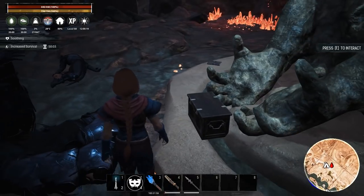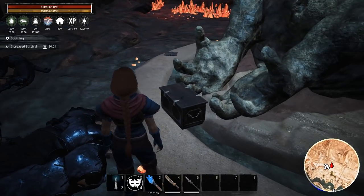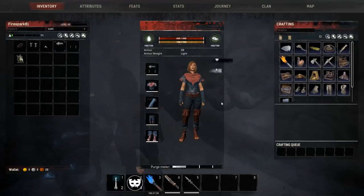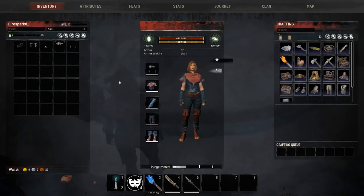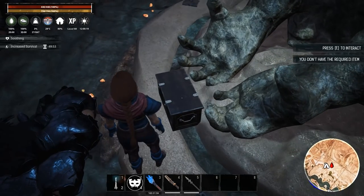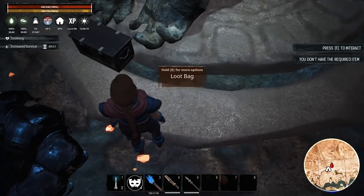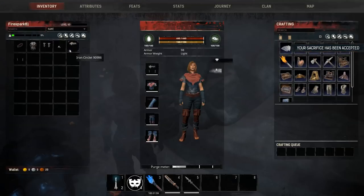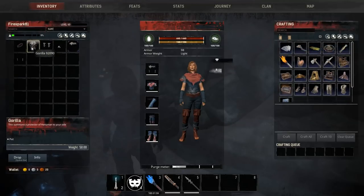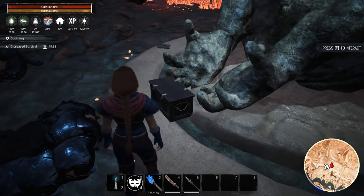What we're really after is this box right here. This box is fantastic because it gets you some new pet action. If you have the withered heart and interact with it, you'll get the Boon of the Gorilla — that gets you a low-level gorilla. The withered heart is not the only heart this thing accepts.